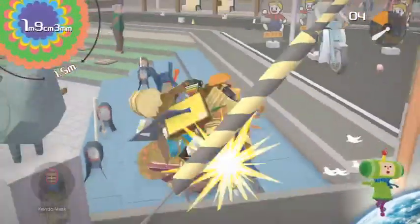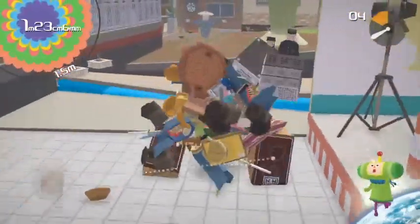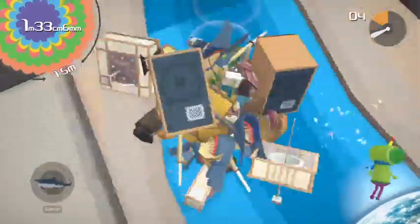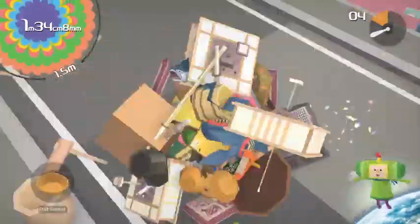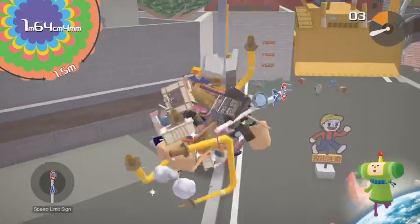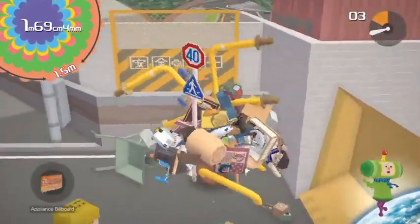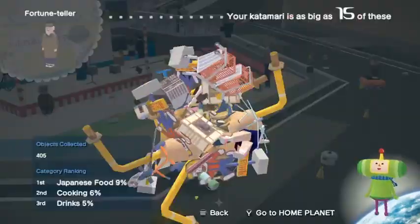You probably want to get the kendo masks, as well as the shovel and stuff — though I think that's been routed out of the any percent route. You also want to get one of these stereos and these speakers. Get these ceiling lights too — you can get them on the any percent route as well. Get the mortar and pestles. In this area we need the laundry hanger — this little umbrella-looking thing — and the appliance billboards on the wall.